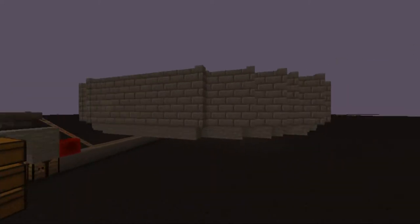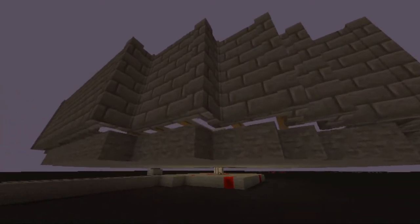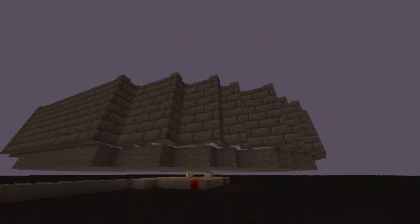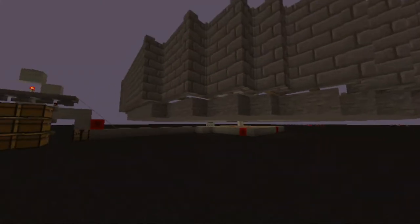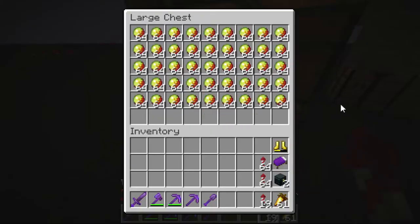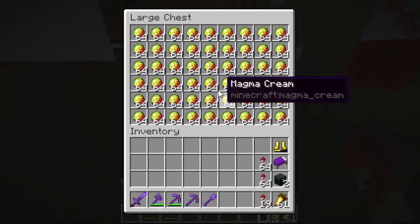Magma slimes are the only thing spawning in here. This is because we are above the basalt delta, and in the basalt delta only ghasts and magma slimes spawn. Those blocks prevent ghasts from spawning, so the only thing spawning are magma slimes. I've AFK'd for a few hours and I've already got like 4 double chests full of magma cream.